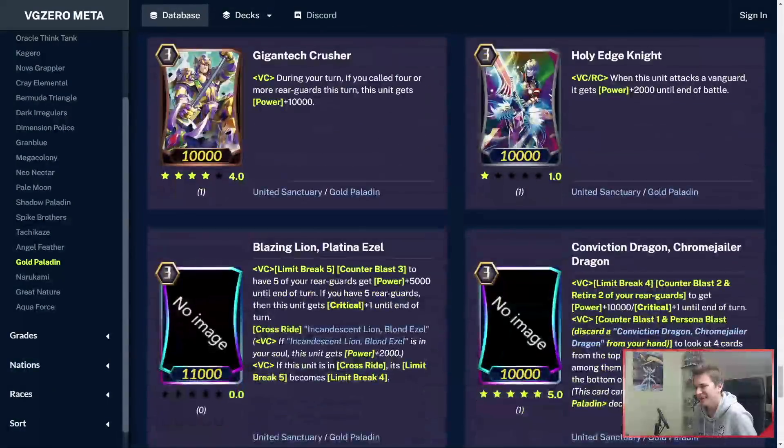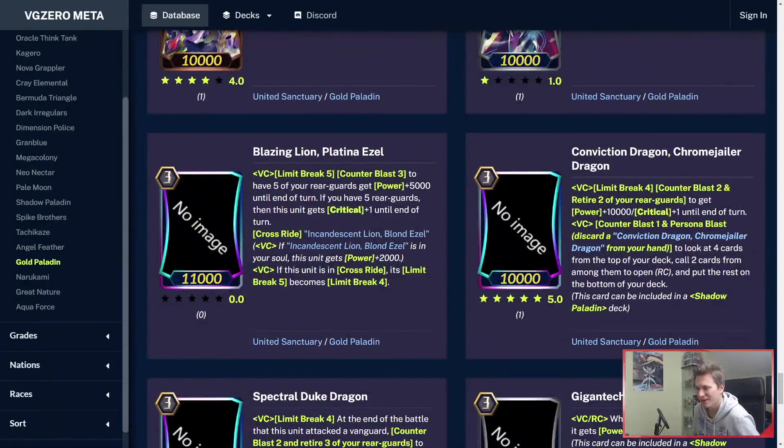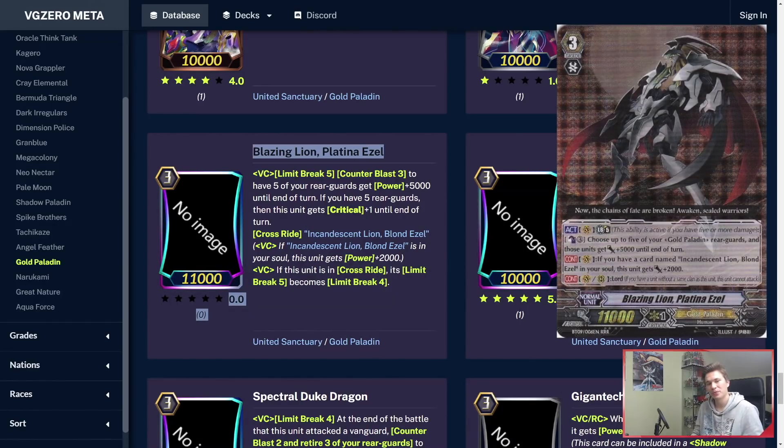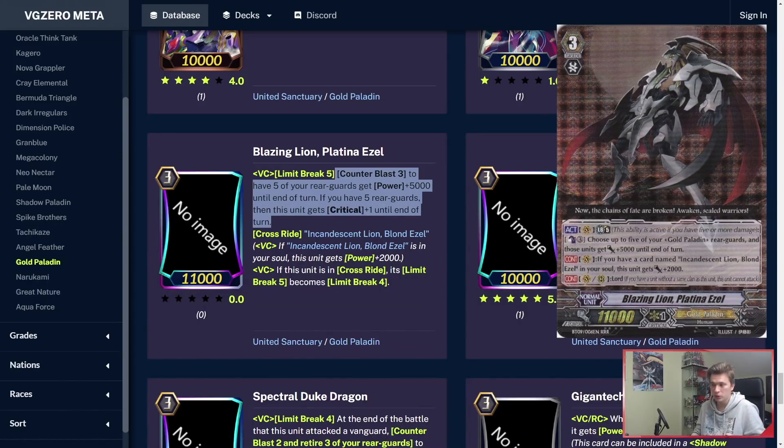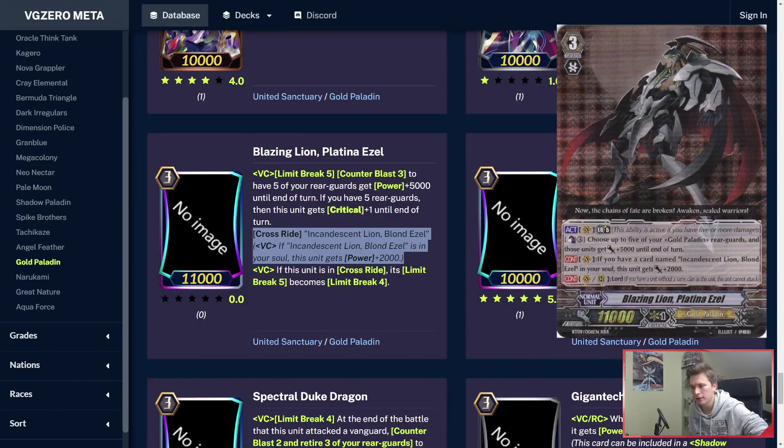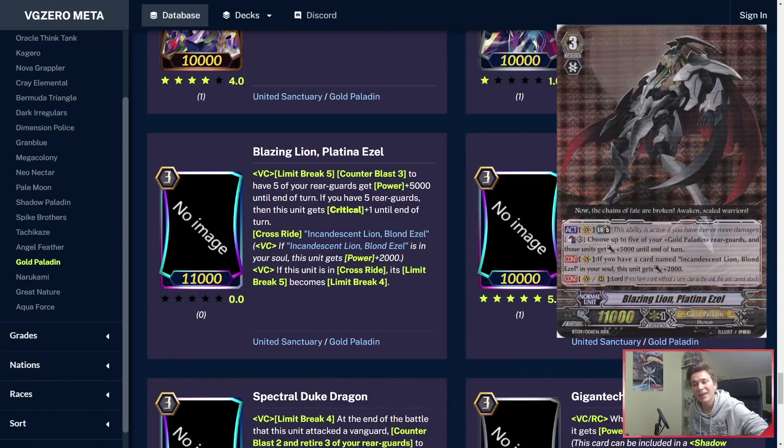And here we go — Blazing Lion Platinum Azle. So they buffed Ultimate Break. Limit Break 5, a.k.a. Ultimate Break: Counterblast 3 to have 5 of your rearguards get power plus 5k until end of turn. If you have 5 rearguards, this unit gets crit plus 1 until end of turn as well. Counterblast 3 is pretty expensive, but you have Tron to countercharge. And then the crossride: if you have Blond Hazel in the soul, he gets permanent plus 2k. If this unit is in Crossride, its Limit Break 5 becomes Limit Break 4 — and all of the Ultimate Breaks out here so far have this text. They actually buffed Ultimate Break because they knew it was bad. I love Game Studio.